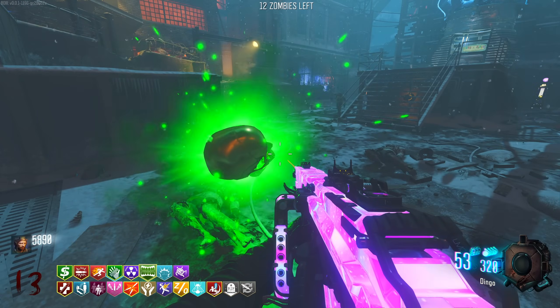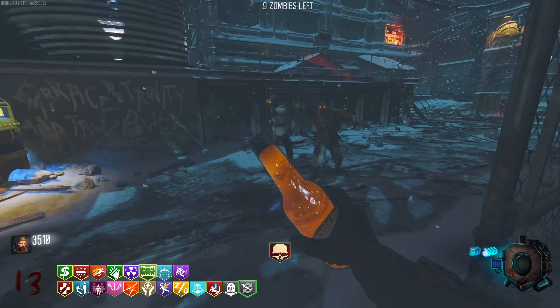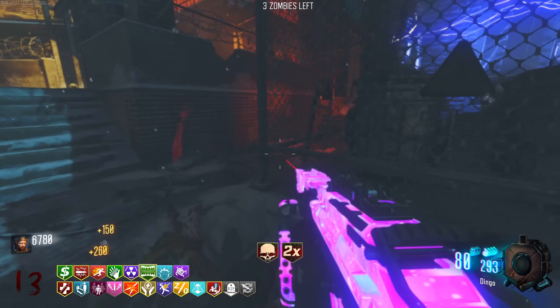Nuke - turn this into an insta-kill. Miracle Hands Mocker - we can now make sure that we don't get the crappier power-ups when we change it into the third one. We've got 7k, what do we want to get?